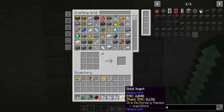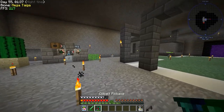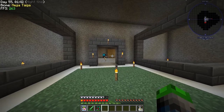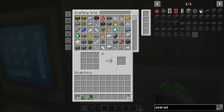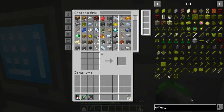We're going to go over here to our Refined Storage system and put all this inferium essence in. Eventually we'll get a cable setup so we can see all the items in our inventory — it'll be super cool.